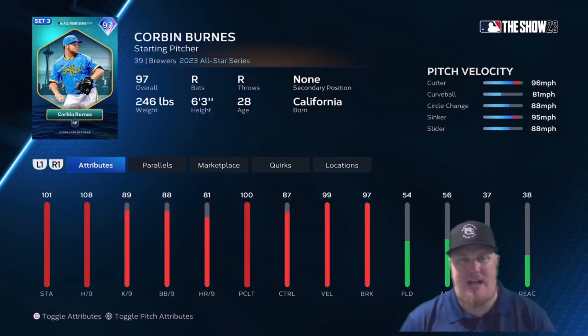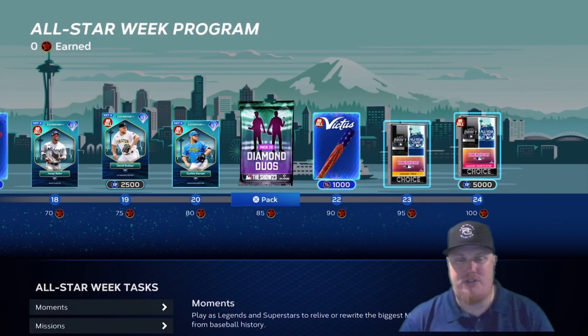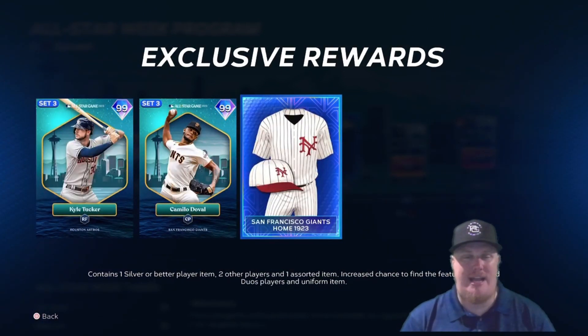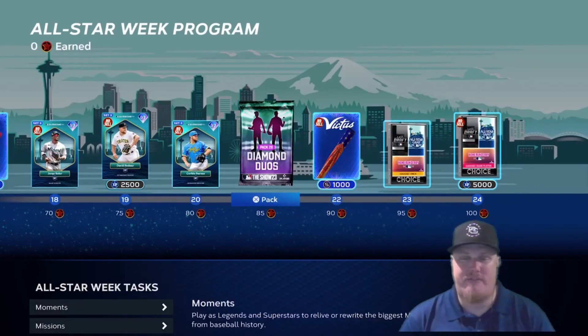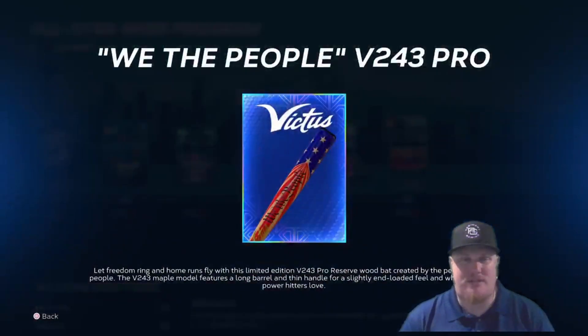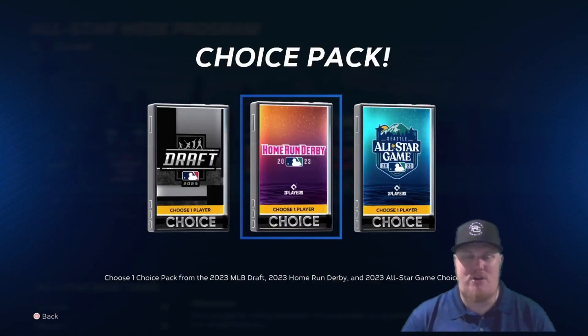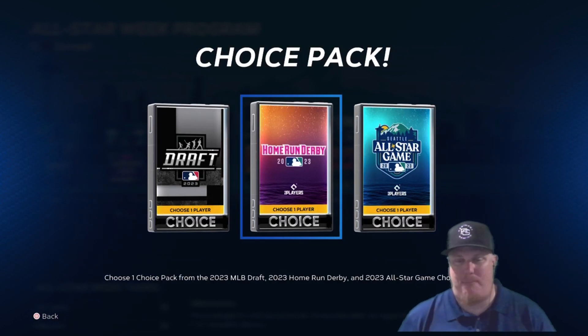At 80 stars the last player available is Brewers starter Corbin Burns at 97 overall — that's five starters in the program. At 85 stars, Diamond Duos Pack 26 gives you a chance at Kyle Tucker or Camilo Doval at 99 overall, plus 1923 San Francisco Giants uniforms. At 90 stars, the 'We the People' Victus 243 Pro bat. At 95 stars, it's a choice pack — pick one pack from the Draft, Home Run Derby, or All-Star Game and rip it for a random rare, mid, or base round card.